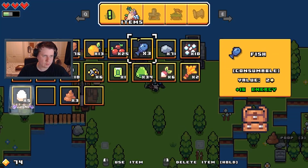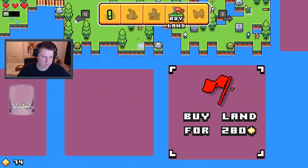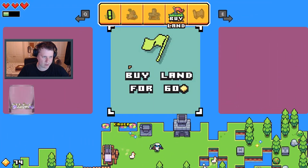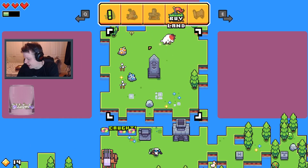We've got some poo. Wire lands for 60, 350 for 80. Okay, you can only go there. What is that thing? It's a cow but its udders are on its head.